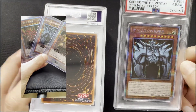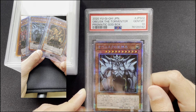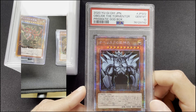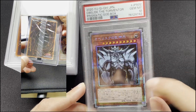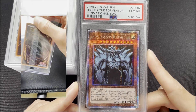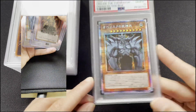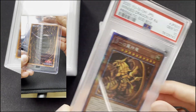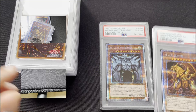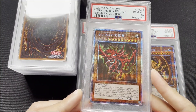I created this set of God cards from the Prismatic God Box - PGB1 is the name of the set. I had them - I bought them sealed from an English collector over a year ago; I bought three of them on eBay. They all got a 10. They were sealed, and they're consecutive certs, which is nice.